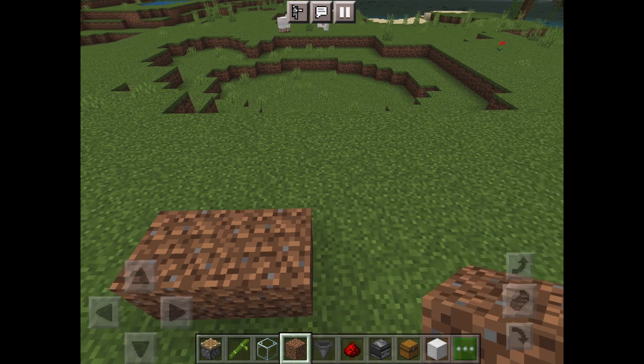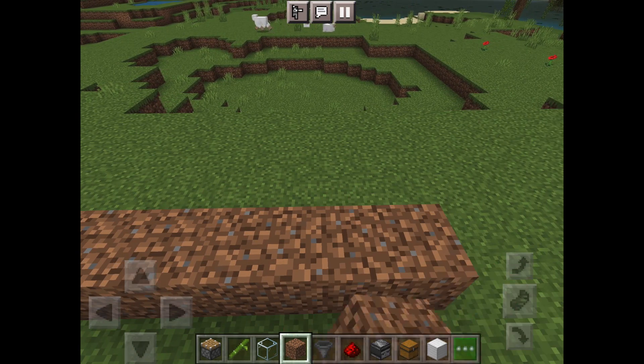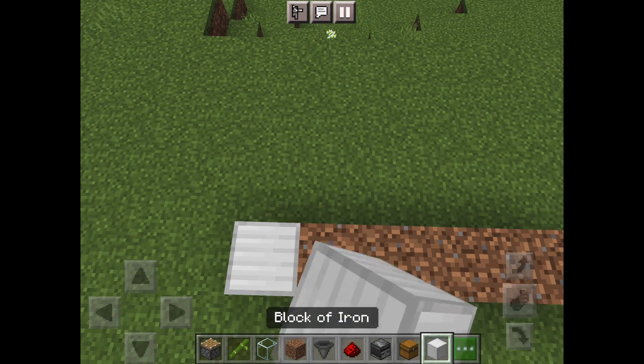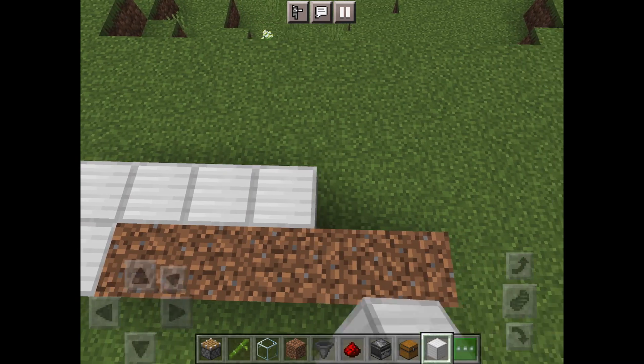First, create a line of five dirt like this. Next, create a four by seven outline using the block of your choice — I'm using iron.